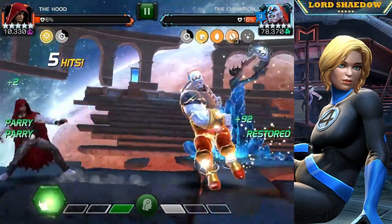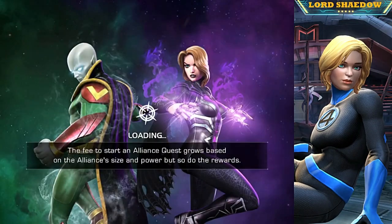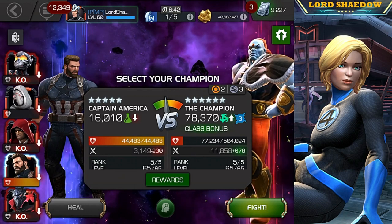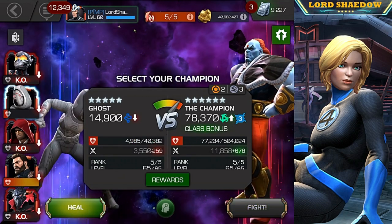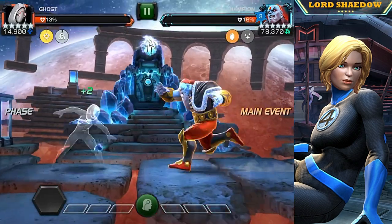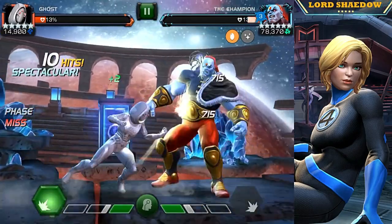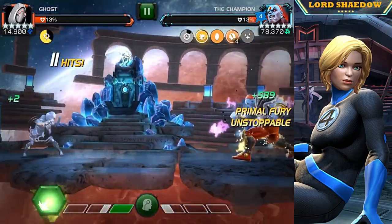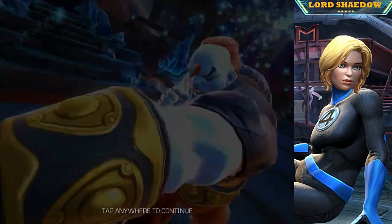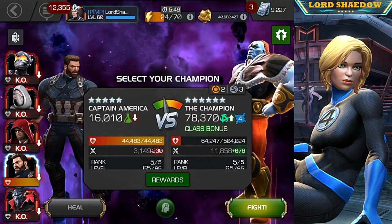I decided to go in with Hood and haven't even been hit — well, I did get hit through my invisibility; that was just a sad showing. I'm trying to hurry, I'm tilted, just bad playing — no game shenanigans, just bad playing. So I said okay, let's go in with Ghost. We got here just fine; I'm not trying to take him down with Ghost, just trying to get him down to 10%. I'm waiting out that unstoppable but then that happened — she just took the hit; I don't know what happened there.